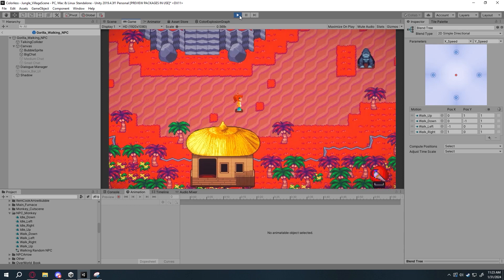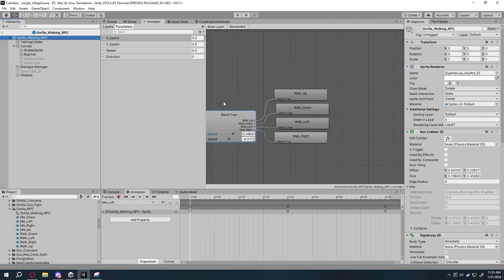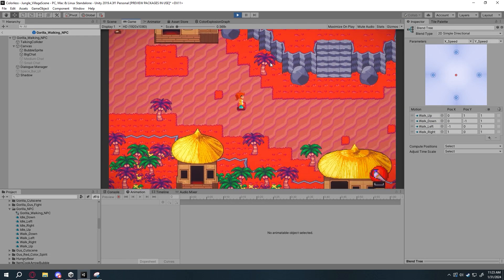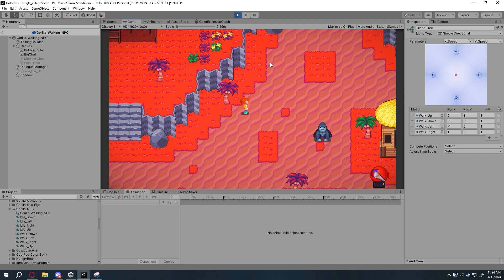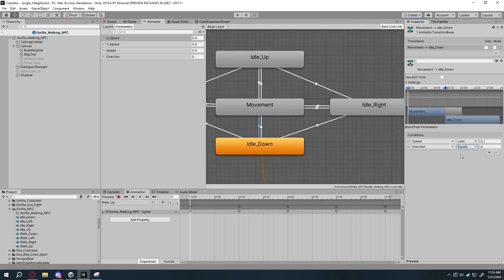This game is getting really close to getting a demo out. I am now basically done with the systems I want included in the demo, and also the overworld of all the areas of the first chapter. The final touches I basically need to do are bug fixing, sound design additions, playtesting, and close friend playtesting.